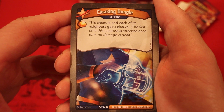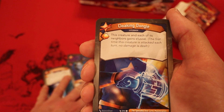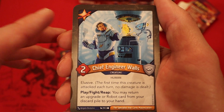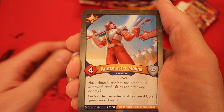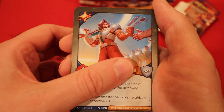Cloaking Dongle - it's an upgrade. Amber if you play it. This creature and each of its neighbors gains Elusive. I already see what target I'm hoping to get with the Transporter Platform and all these upgrades - it's definitely going to be that Medic Engram. Chief Engineer Walls, 2 power, elusive - play, fight, reap, you may return an upgrade or robot card from your discard pile to your hand. Arm Master Molina, 4 power, hazardous 3 - each of its neighbors gains hazardous 3.